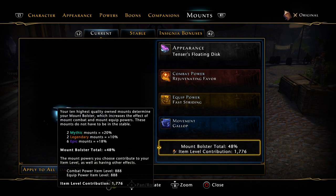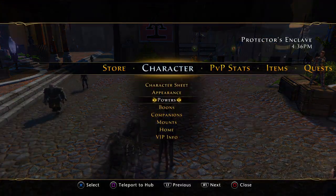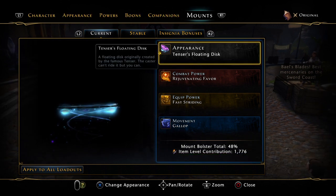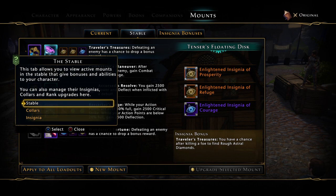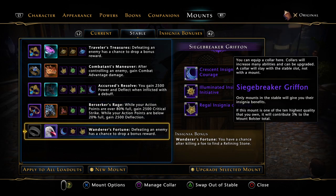These are what you want to do — top ten to mythic gives you 4,000 item level. Let me check — it says I only have two legendary. Let me go to stable, manage. Okay, I only have two legendary mounts — I was thinking of my companions.